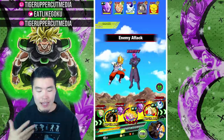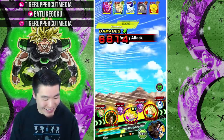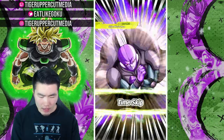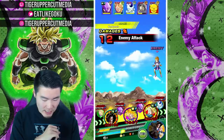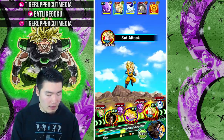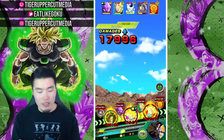6.5k damage. Oh, that counter animation is so good! We're taking 6.8k with type disadvantage, I believe. 168k — that's a super though. We're doing well with the counters. For normal attacks we're doing okay. Usually he'll take double digit damage for normal attacks. That was close, guys.